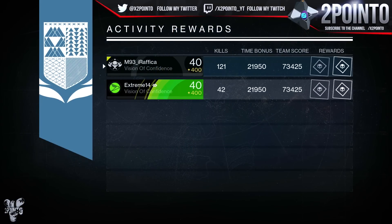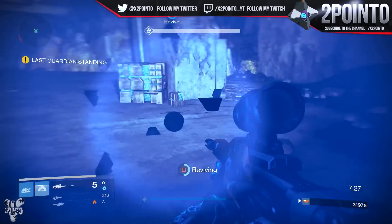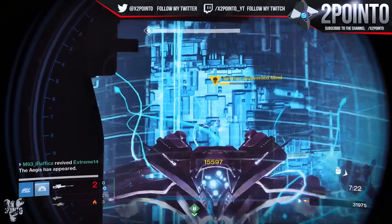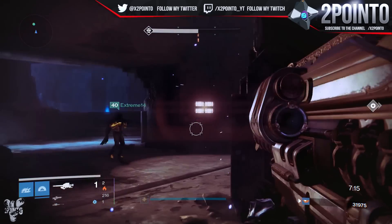Finally, over on my warlock, my reward here was a 400 defense Vanguard Ghost Shell. I do now have plenty of max light ghosts from Archon's Forge and Iron Banner — those two activities hand me ghost shells almost as much as Shaxx gives me Lord High Fixers, which is a lot — so that last reward was a little bit pointless.